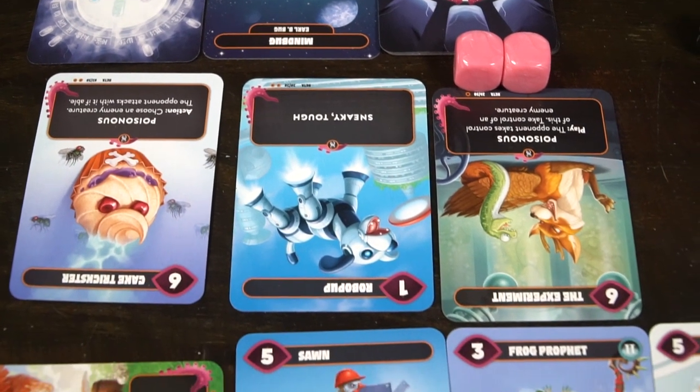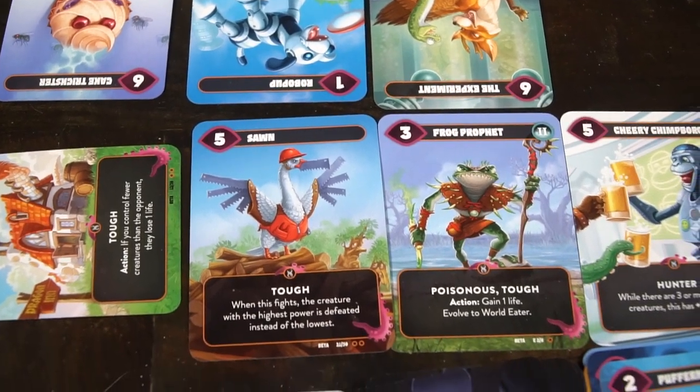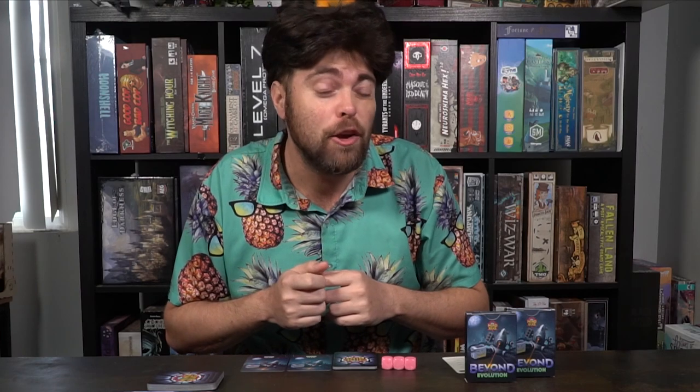This is a two-player game where you'll have a set of cards, draw a number from that set, and duke it out with your opponent. It plays two players, takes about 30 minutes, and is for ages 8 and up. You'll be drawing five cards and either playing or attacking with those cards, utilizing them to defeat your opponent's creatures or reduce their life total by three.